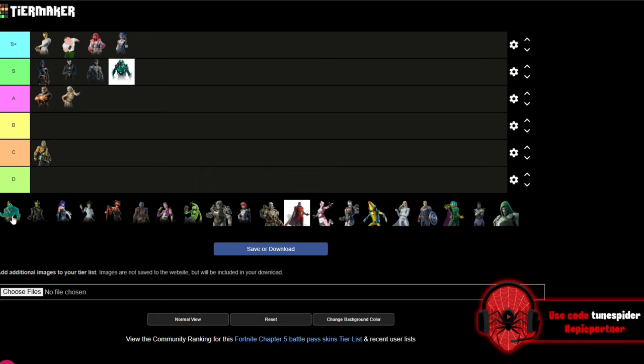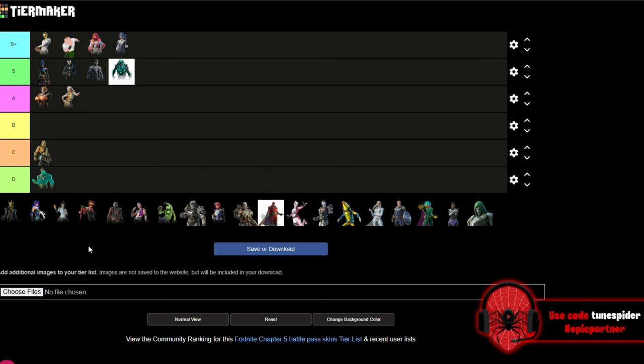Up next is Poseidon — supposedly Zeus's brother, but it's really just Ripley but buff. He's going in D. I really didn't like that skin at all — I don't think I wore it one time, maybe once as a meme. I'm not the biggest fan of meme skins; if you love them that's great, but they're just not for me.